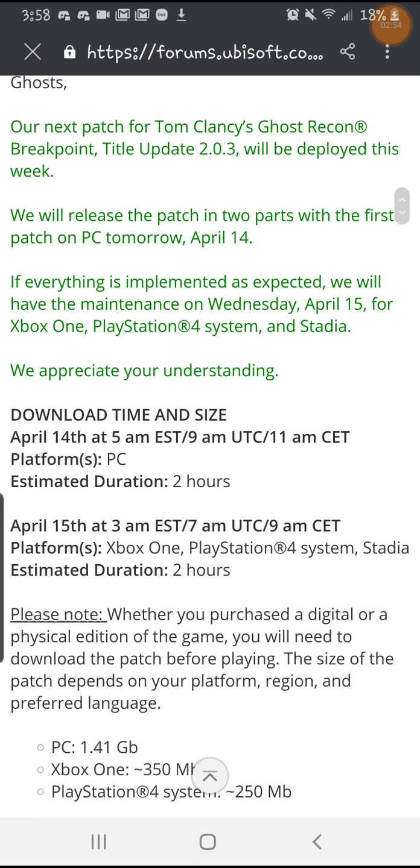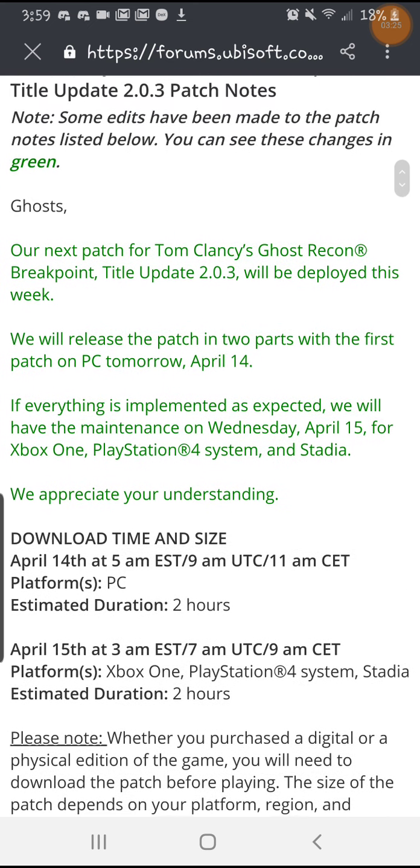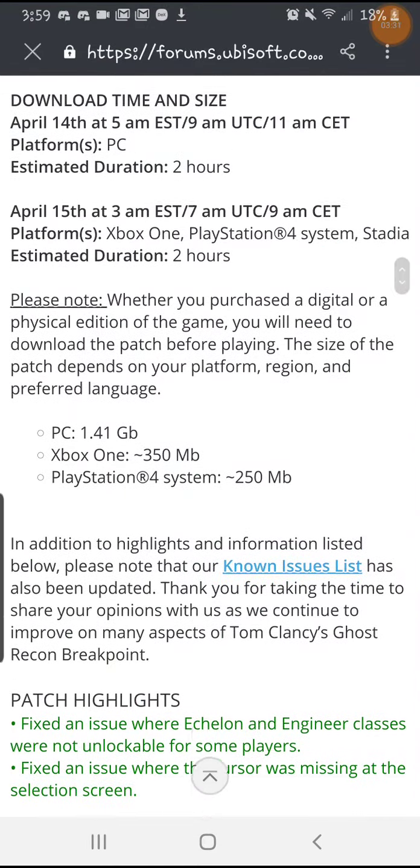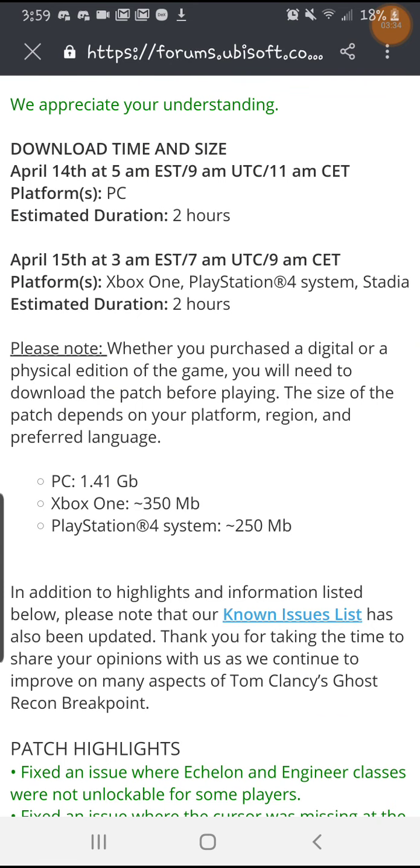I'm checking in-game currently to see if they gave us Ghost Coins for the inconvenience of not being able to activate our classes. And they did not — they said they would, but they did not, at least in my account. So that's just another thing I'm going to have to message Ubisoft about. Not like they answered me the other 50 times. I got this out a little bit late guys, but thank you for watching. I hope this helped and I'll see you in the next one.